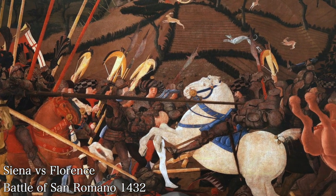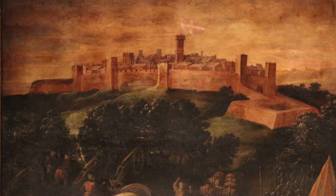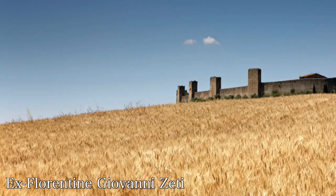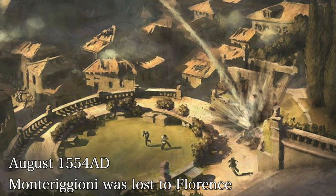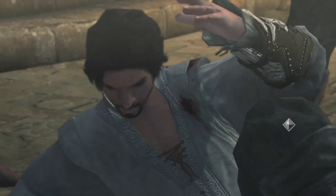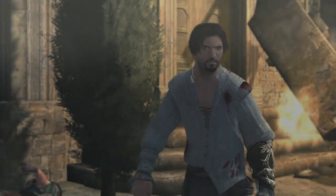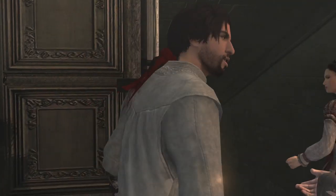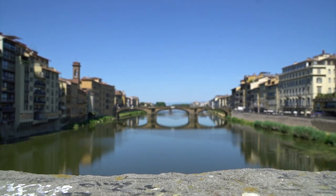Siena held the town of Monteregioni for centuries after its construction, through several siege attempts by Florence and the Medici family, until the year 1554 — probably the most significant event in the town's history. An ex-Florentine, Captain Giovanni Zetti, was in command of the garrison at Monteregioni. When the town was attacked in August of 1554, Zetti chose his own life over those he commanded. He betrayed his own army by letting the Florentine army enter and giving their commander the keys to the town. The Florentine army raised the Medici banner on St. John's Gate, took the townspeople as slaves, and claimed Monteregioni for Florence and the Medici. The town, until that point impregnable, was finally taken not due to failed defenses but to political betrayal. Zetti gave up Monteregioni hoping to regain his place in the good graces of the Medici and return to Florence.